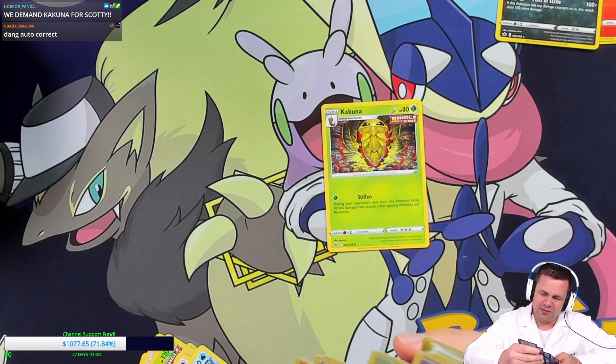Galarian Sirfetch'd and Kecleon. Pyro Steve is at it again — 45 gifted subs from Pyro Steve today! Pyro Steve is now tied with Zumbla — they both have 145 gifted subs. We also got the full art Celebi V — that is kind of neat. Celebi is actually a beautiful full art — I love this color combination. Celebi V full art — how nice is this?